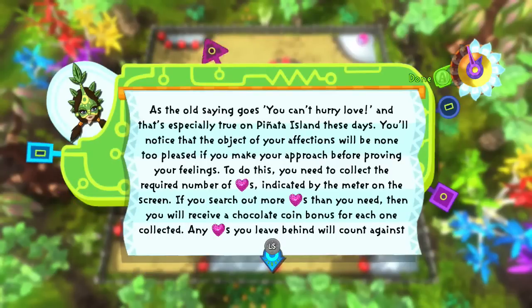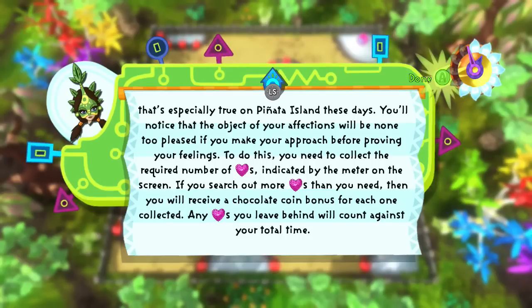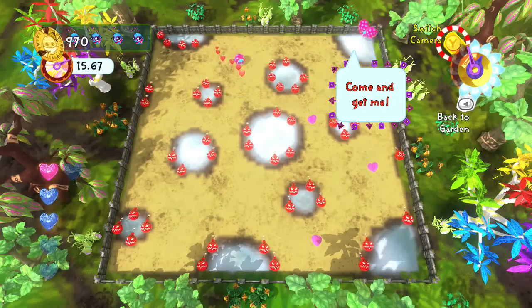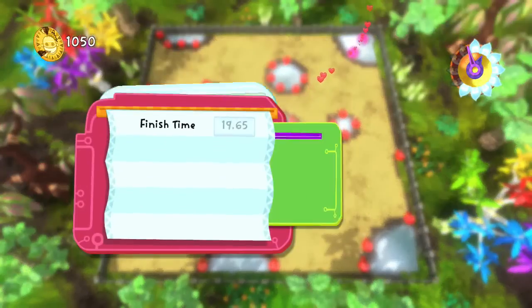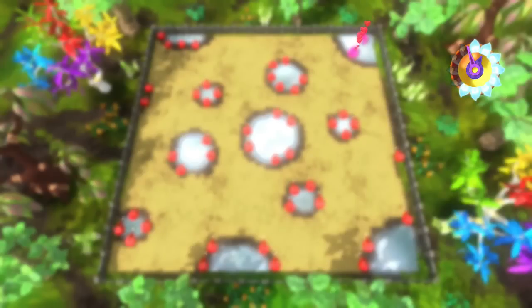You can't hurry love — especially true on Piñata Island. The object of your affections won't be pleased if you approach before proving your feelings. You need to collect the required number of love hearts shown on the meter. Extra heart tokens give you a chocolate coin bonus, but any you leave behind count against your total time. Let's go collect the hearts! Oh look at the little hearts — we almost ran into a loather! There we go — we got all the hearts and made it through the romance maze!